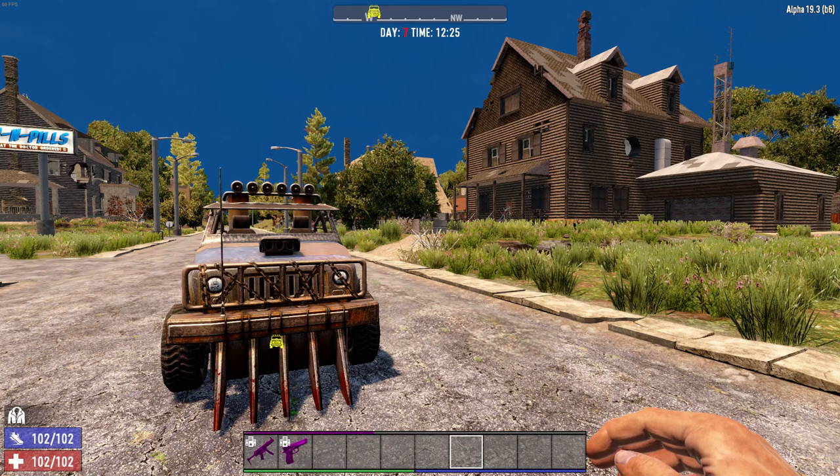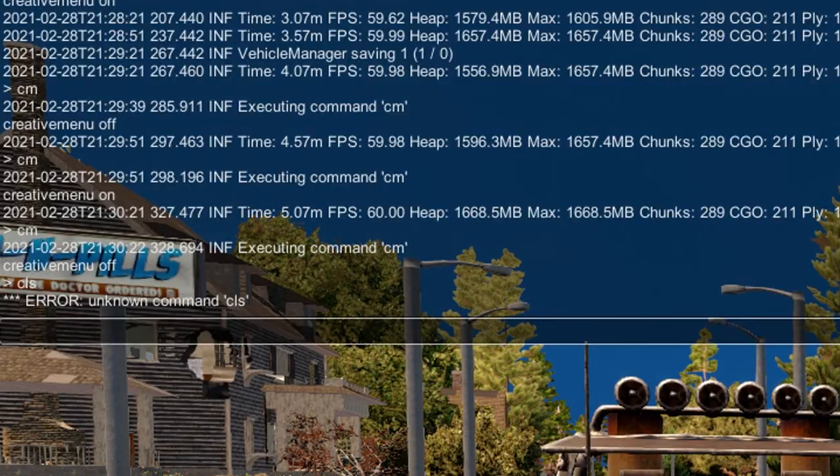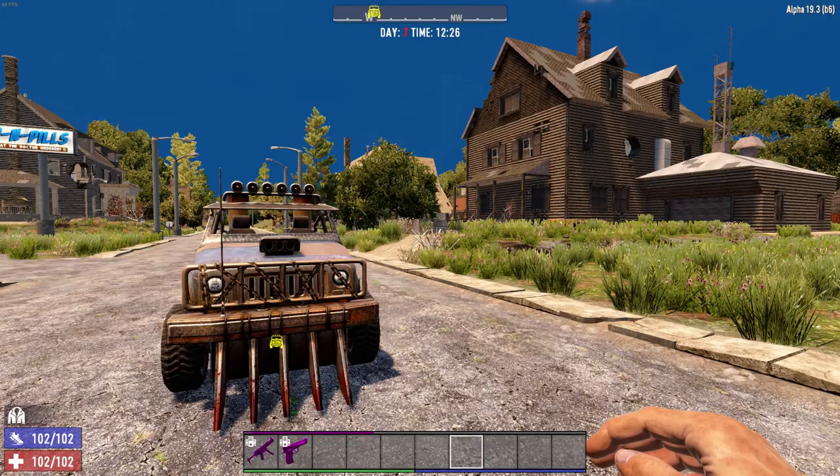The other way to access the menu if you're already in game is to hit the F1 key on your keyboard. This will bring up the command prompt and just type in the letters CM as one word and hit enter. You'll see it tells you creative mode is on. Do the same thing again and it'll turn it off, then hit escape to close it out.